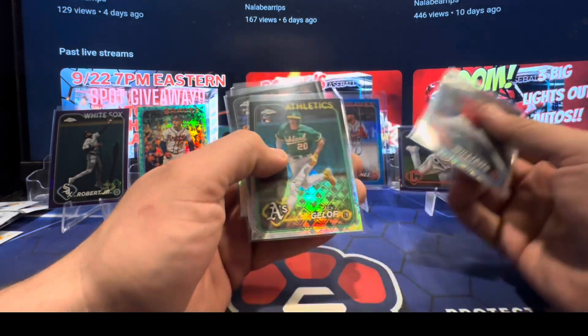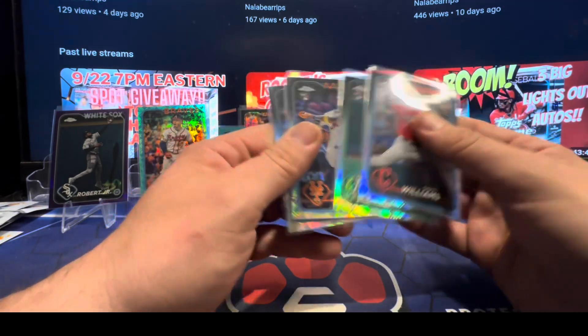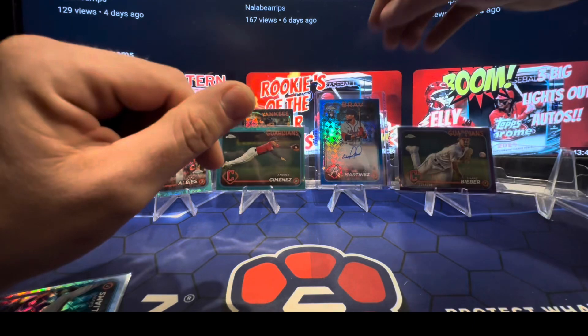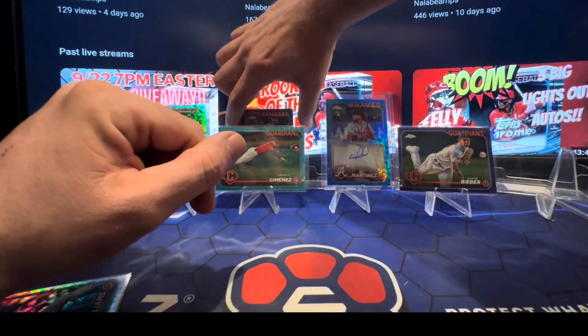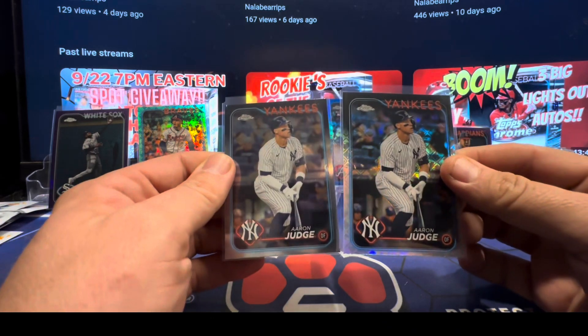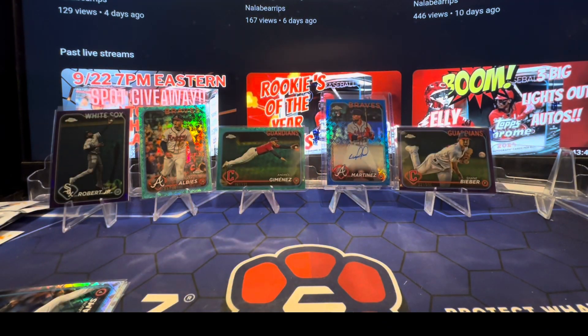Rookies out of the logos that we like: Gavin, Zach, Ronnie, P. Crow — I'll hard sleeve these two. Buybacks out of two logos — a $40 piece and a $20. Put those right with my buybacks. $60 there.